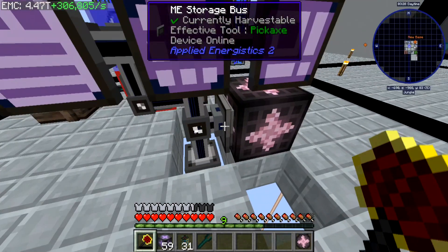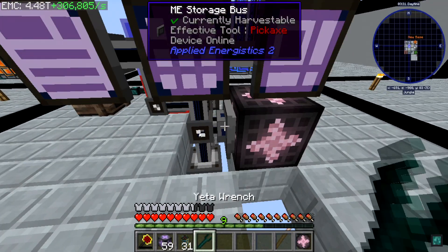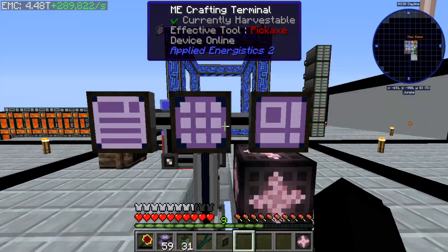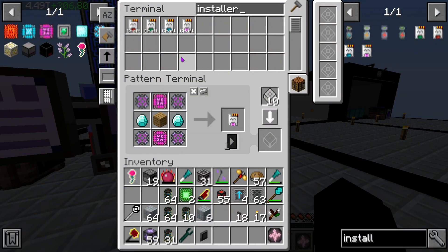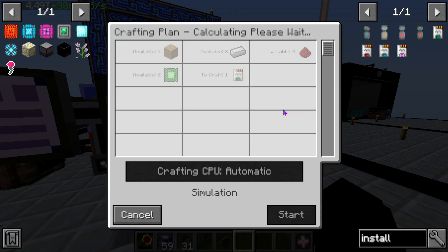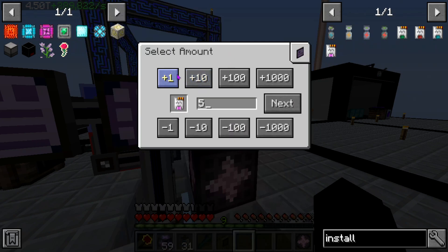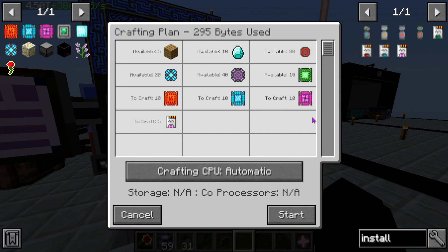Wait, what's being a nuisance here? I'm going to turn this off for a second. I was doing some reading and apparently there's an issue with storage buses being a bit problematic. Let's find out — that worked! If I want to craft five of these it is working. It's the storage bus on the compressed EMC link — it does not like that apparently.